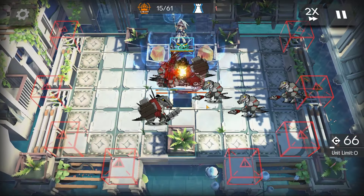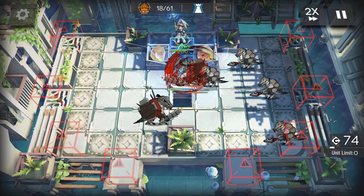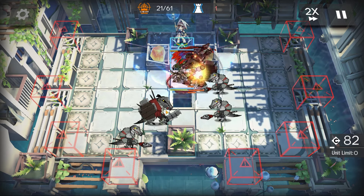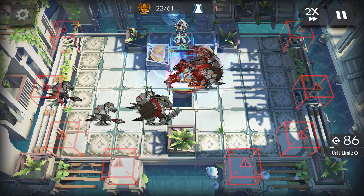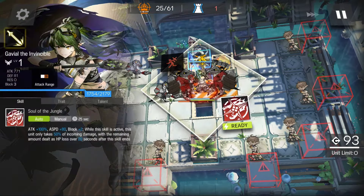When the big dude starts hitting her, we'll cover with healing. As soon as Gavial's skill is ready, activate.